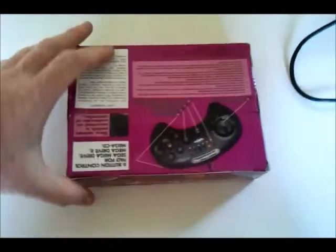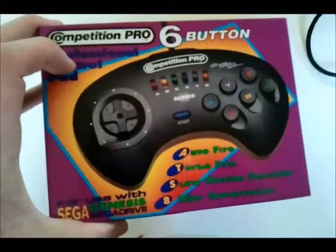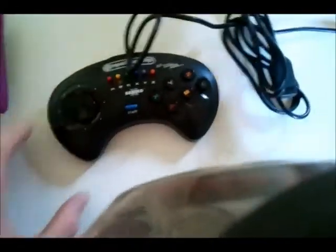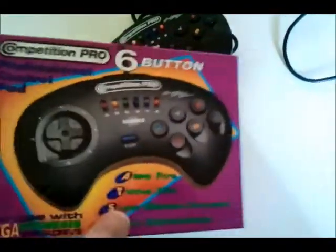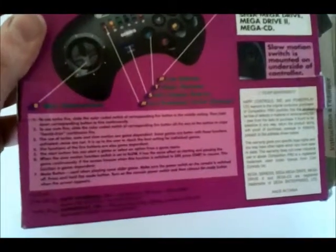On my romp through eBay I also came across a boxed, almost mint Competition Pro, which chuffed me to no end. I had to buy it as soon as I saw it. It is already opened - I've used it and it works fine. What I like about it, which I'd forgotten since I was a kid, is there's no instruction manual - it's all written on the box. Just a quick overview of it there.